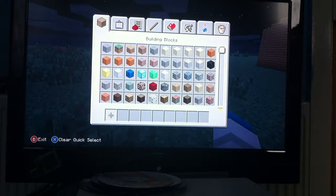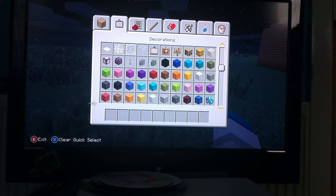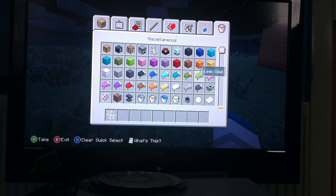I'm going to be building a little trap that anyone can build. All you're going to need is some webs and lava — that's it really, webs and lava.